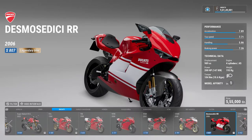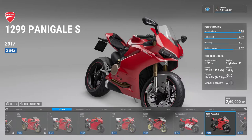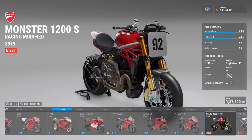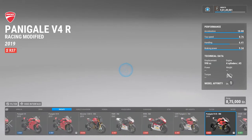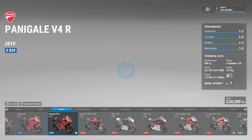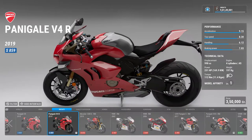The Desmosedici RR is the 2006 MotoGP Ducati bike turned into a street legal race bike. Then there is a 1299 Panigale S — that is a twin cylinder four-stroke 200 bhp monster — and then there is a Panigale V4, released in 2018. Ducati finally realized that four cylinders is the way to go. Then the V4 came out, then the V4 R came out. The super leggera versions are taken out, which I don't know why, but the wings on this V4 look mad. There's nothing better than a V4.